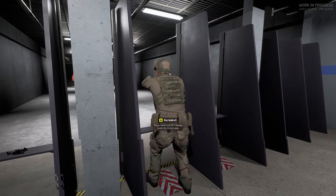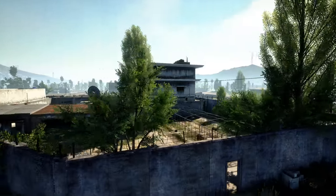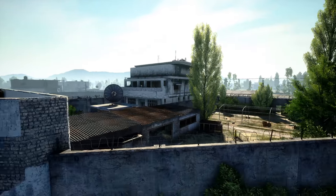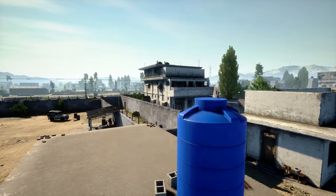There are two new maps. One of them is called Compound. It is a mock-up — damn near a one-to-one replica of the Abbottabad, Pakistan compound that Osama bin Laden was killed in over a decade ago.